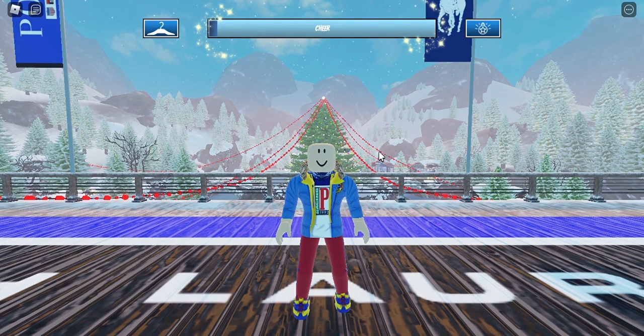Hello guys, welcome back to my video. Today I'm going to show you how to get the Polo's checker beanie and also the red color shop sunglasses in Roblox The Winter Escape event. Let's get started — so you want to get these two new items from this game.